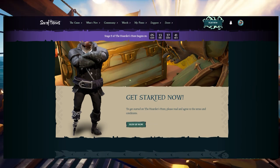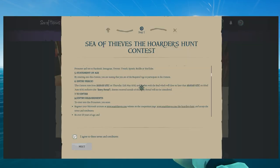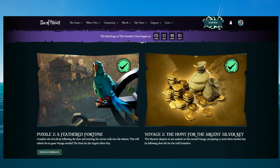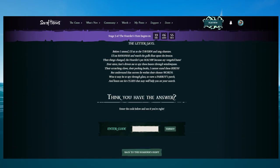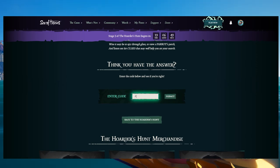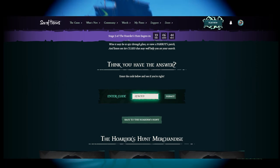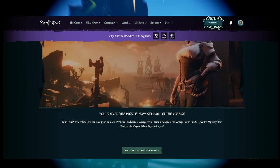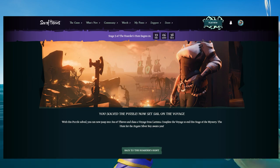First, you'll need to go to the website linked in the description and accept the terms of the hunt. Once you've done that, scroll down on the site to Puzzle 2, A Feathered Fortune, and scroll down until you find the enter code spot. Then enter the code 2FACED — that's F-A-C-E-D with a 2 — hit submit, and it should say you've now solved the puzzle and can complete the voyage.